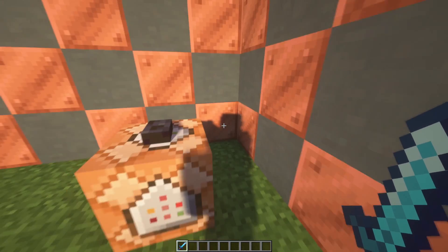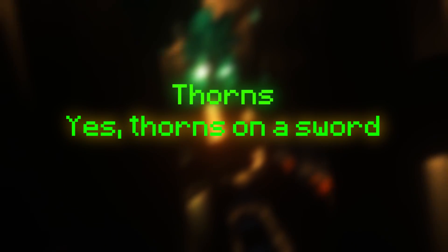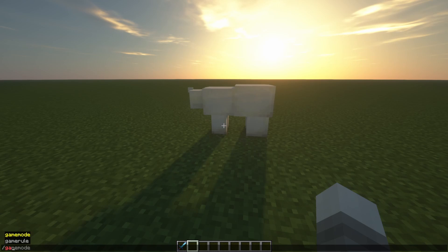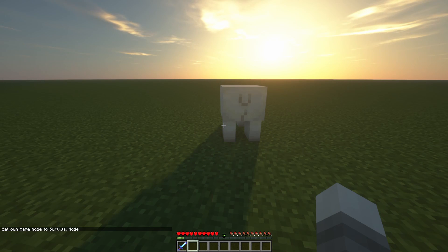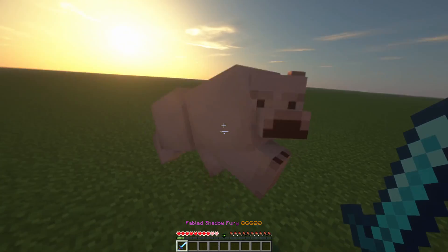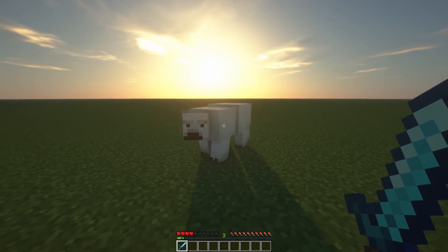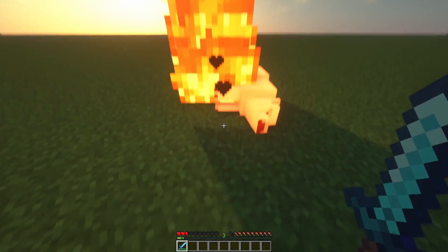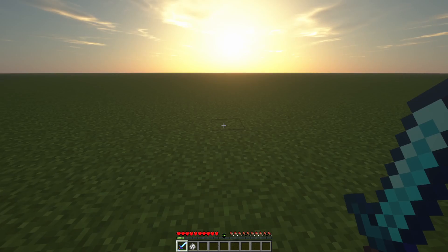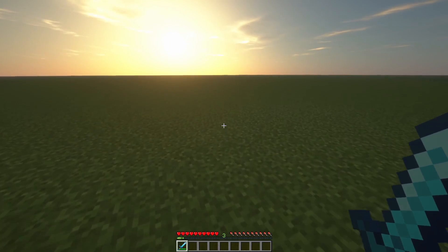There is one more ability and it's the most epic, so I'm going to another world to show you. Here is a polar bear — when polar bears are attacked, they attack you back. What the Shadow Fury does when someone attacks you is it attacks back via thorns. The Shadow Fury does quite a bit of damage on the polar bear, but the thorns on this aren't very high — it's just a small amount. Honestly the most practical way to kill things is still just to hit them directly — nothing is more efficient than that.